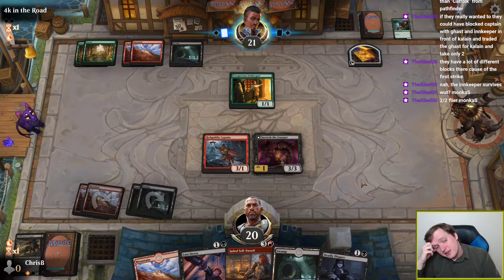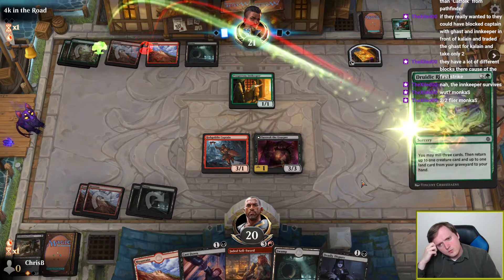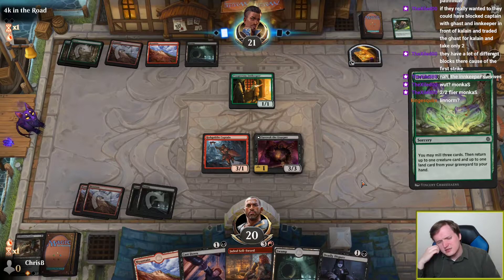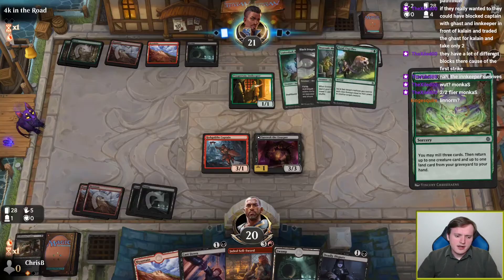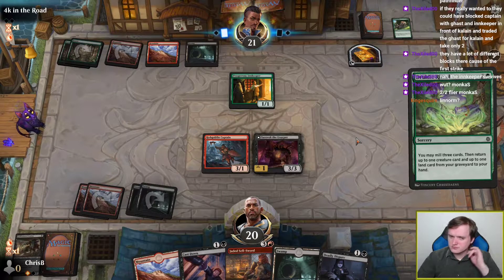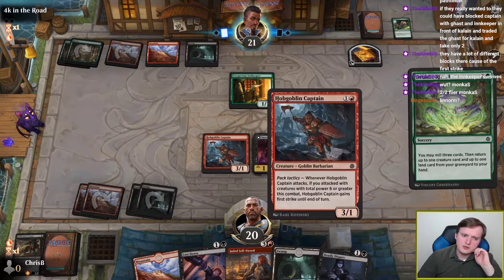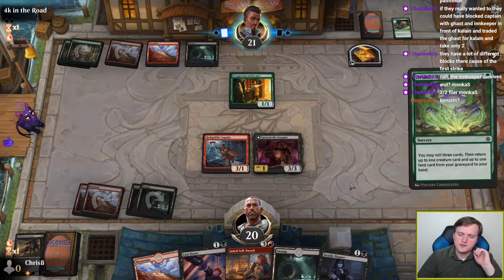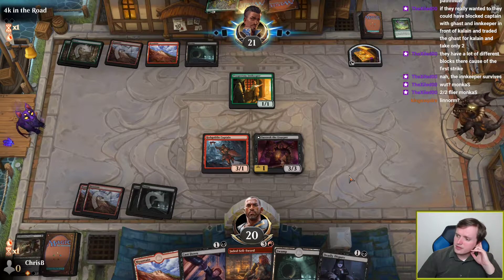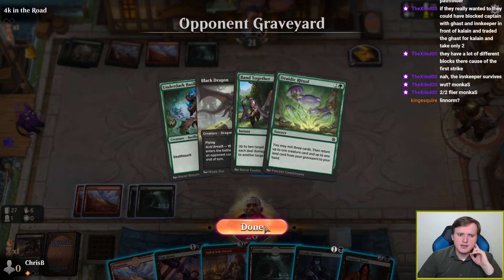Or maybe they're on some kind of Flash thing? Maybe they're just on a removal spell, which they'd have incentive to use on Sarevok unless it was a 5-mana removal spell and they wanted to hold onto the Treasure. I get a Black Dragon, which is very good against Sarevok. Linorm was an option, but leaving up Linorm when I'm attacking with a creature that kills Innkeeper doesn't really seem good. I'm flabbergasted that they didn't get back the Black Dragon — that kind of implies very strongly that they don't have a land.